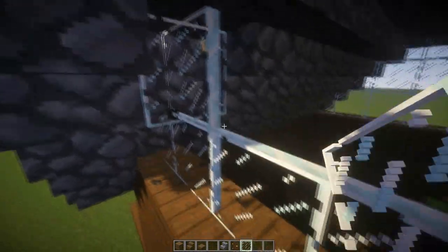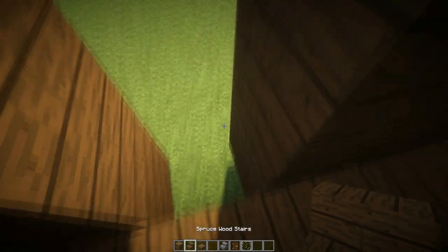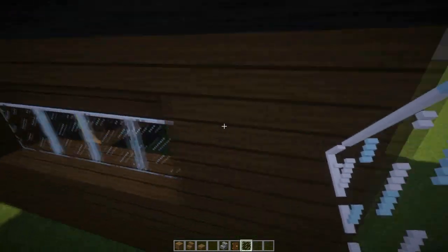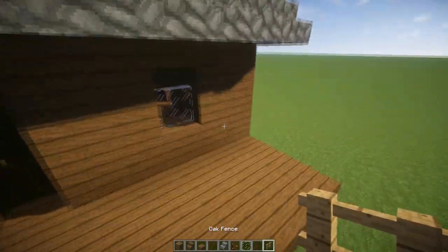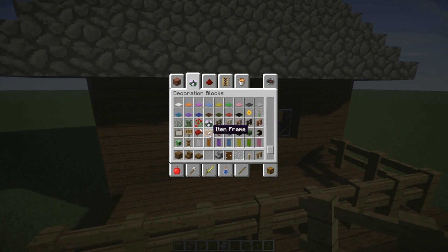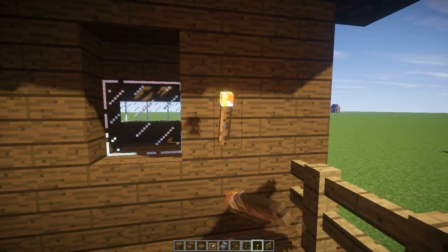I think that's about it — we just have to decorate and we're done. We also have to put fences, so let's put some right here. Then I think we're going to use item frames to decorate the torches. I want to do this like so — let me see if it lights properly. There we go.